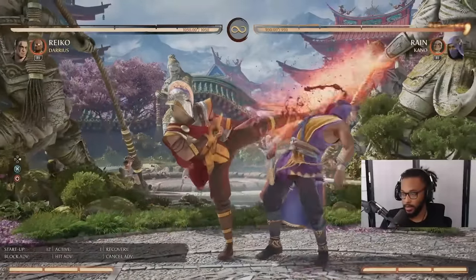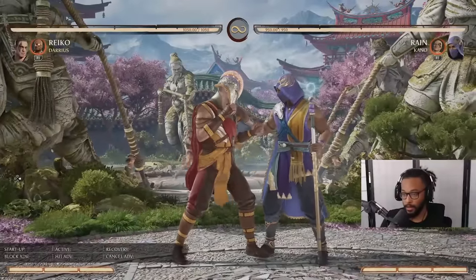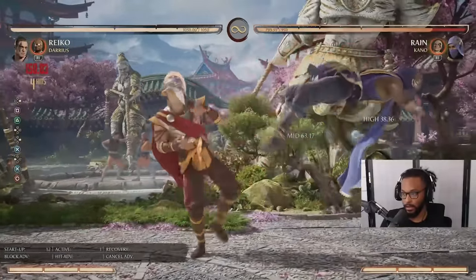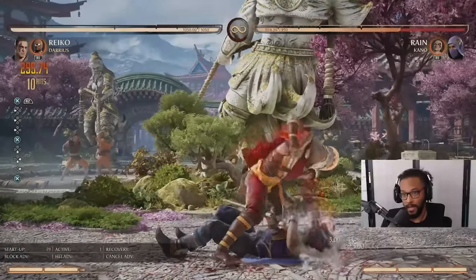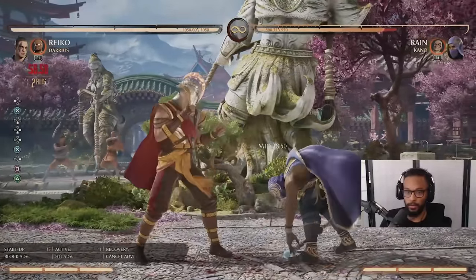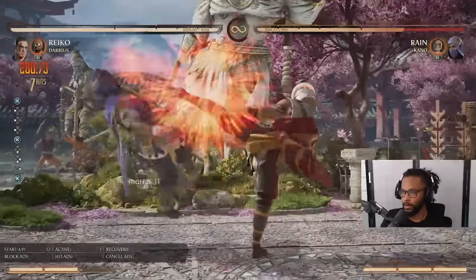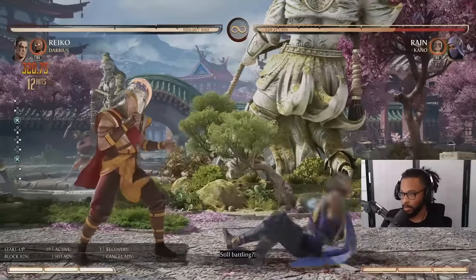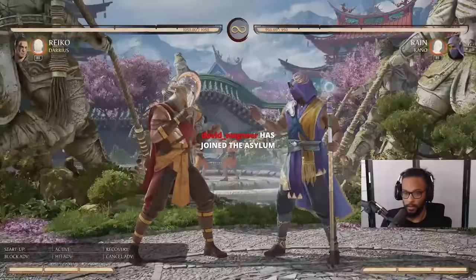Now we're going to spend a bar. Same combo, but instead of stand three into tactical takedown, you do stand three-four into EX slide, then stand three into tactical takedown. This puts them back in the corner, gives you oki, and you can do meaty forward one. If you've got them conditioned, you can scoop, call Darius, and run the same bullshit again.